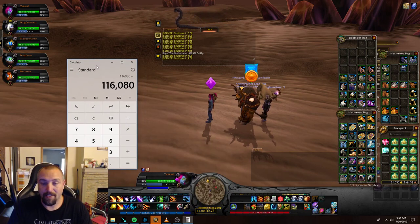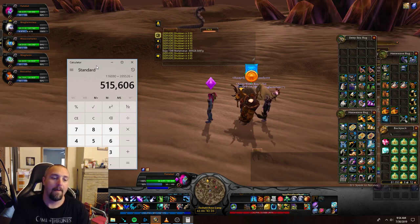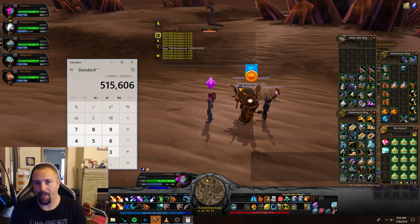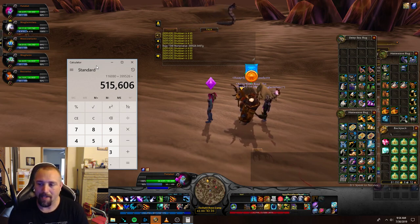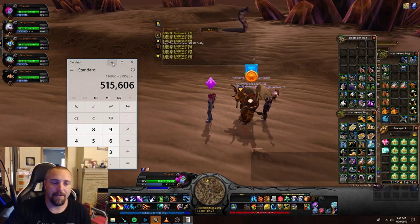Adding that to our 116,000 gold from the main toon, that gives us a total of 515,606 gold in value. Now that doesn't mean I'll actually get that much — these items won't all sell right away. A lot of the low-value stuff might move fairly quickly, but the transmog pieces won't sell immediately.